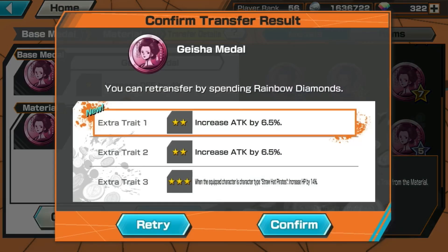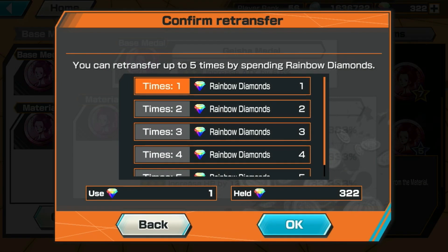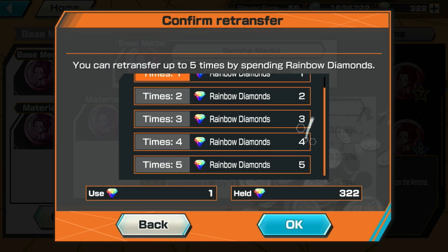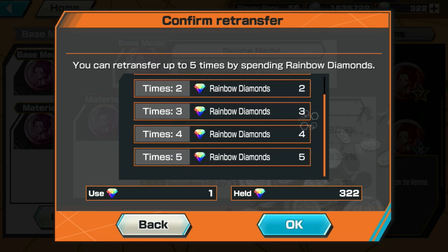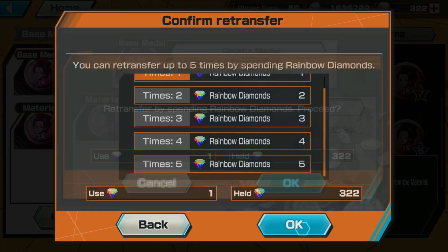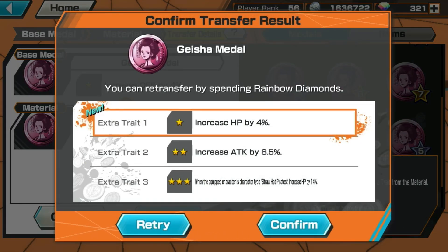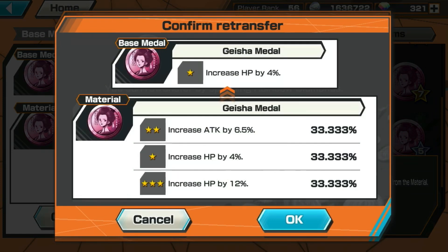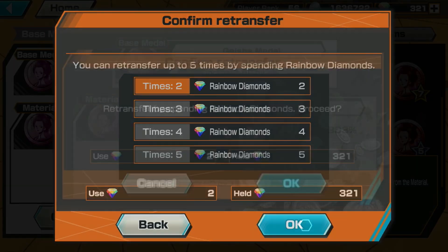It doesn't work, so you gotta retry. Once you press Retry it's still another 33% chance. The first time you press Retry it will cost you gems, and you only have five tries. Bismillah, let's try our luck. Still doesn't work — retry again. Two gems this time, bismillah, let's try.